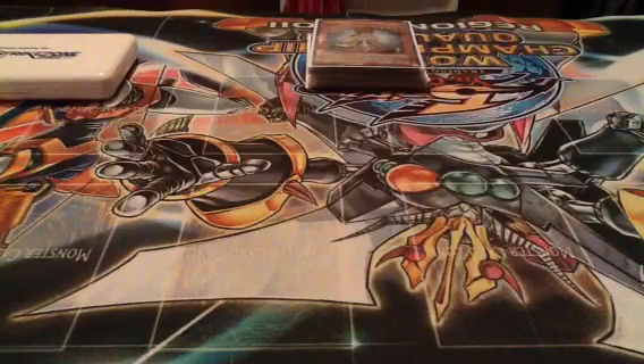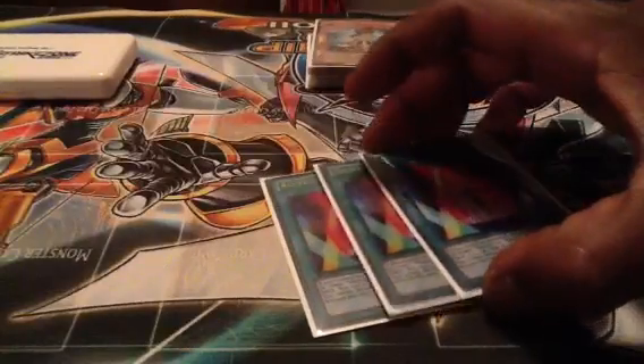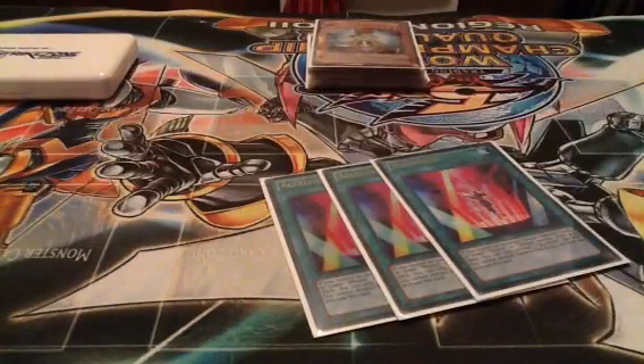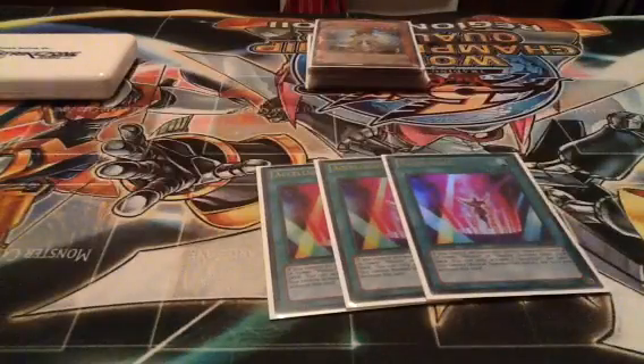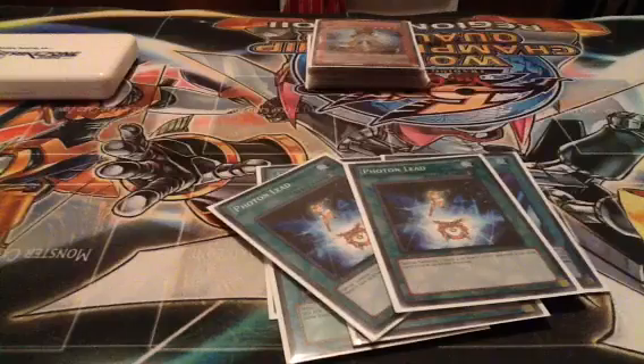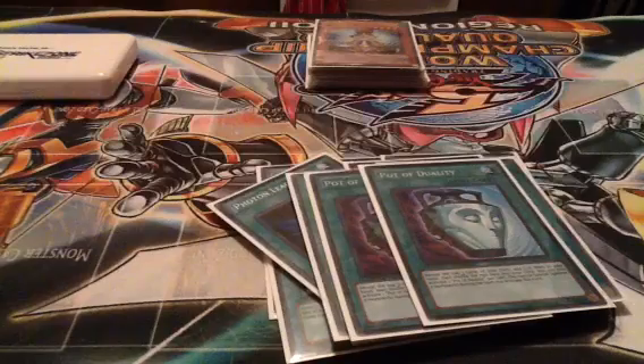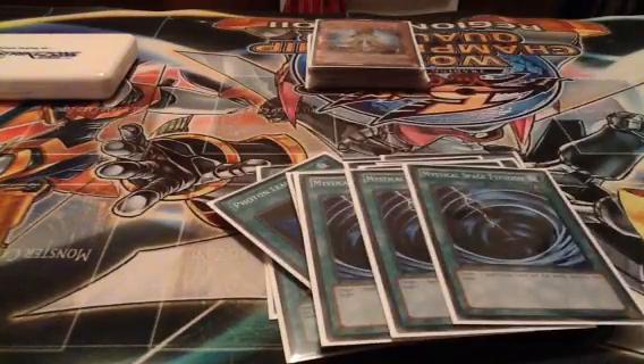Spells: Excel Lite. What this card does is you special summon a level 4 or lower Photon or Galaxy Monster from your deck. And if you control no monsters, you can't normal summon or set, and you can only activate one per turn. But that's okay because we have little tricks to get around that drawback. 2 Machine Dupe, 2 Photon Lead, 2 Dragon's Mirror. And then generic cards: Pot of Duality — it's a common now, everybody should be able to get them — 3 MST, Dark Hole, Reborn, and Heavy Storm.